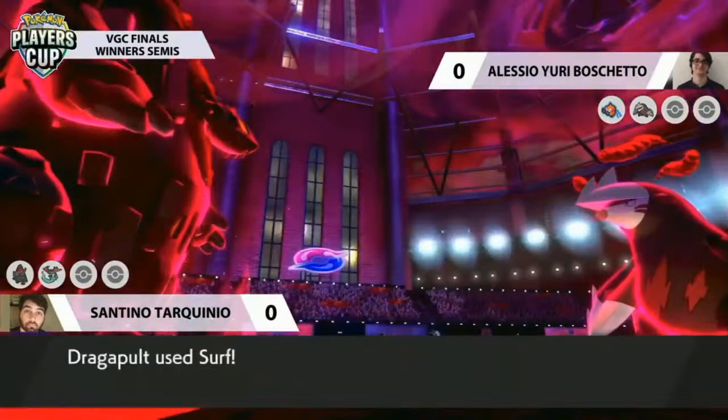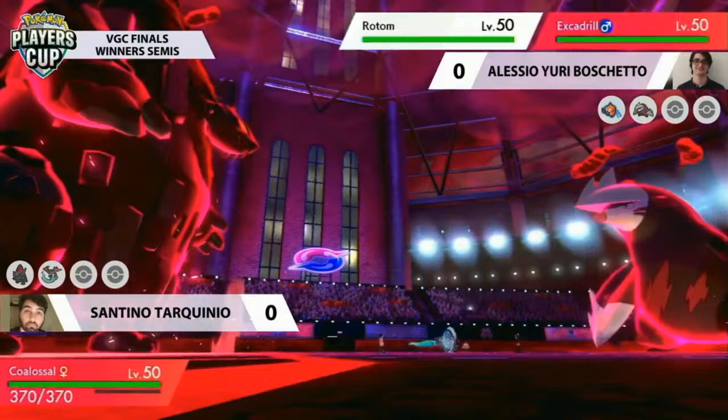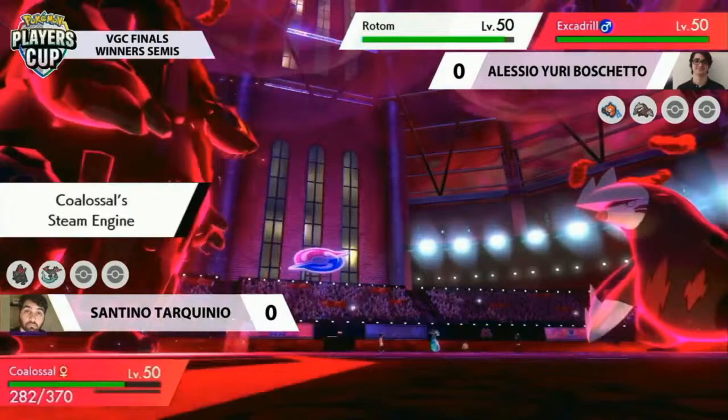Interestingly, Yuri goes for the Max Guard on Excadrill as Dragapult does go for the Surf. This will connect on the other two Pokemon on the field. Coalossal takes a decent chunk of damage. Rotom, of course, isn't going to worry too much about that.